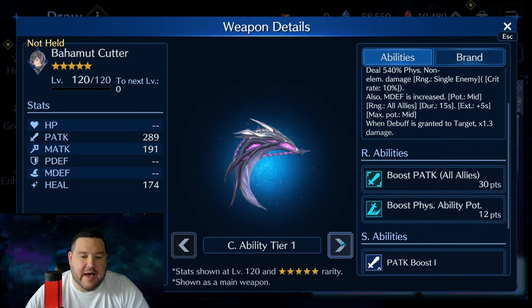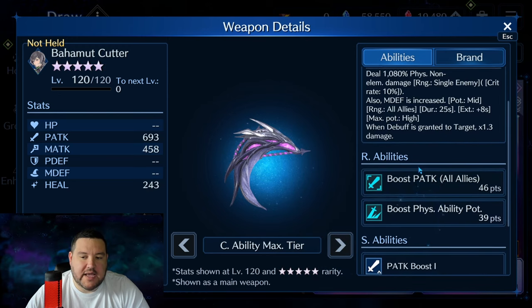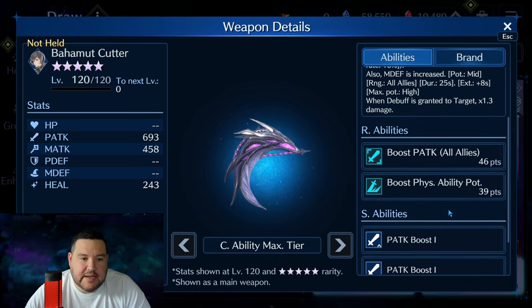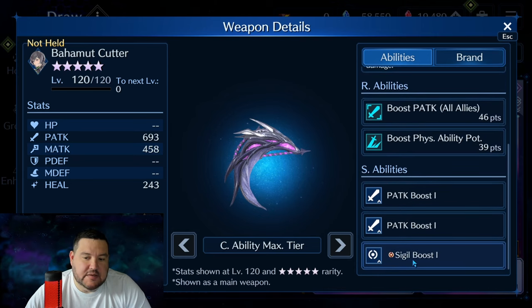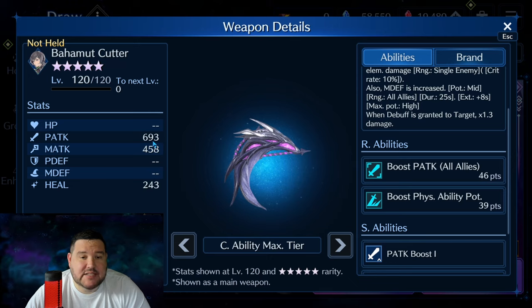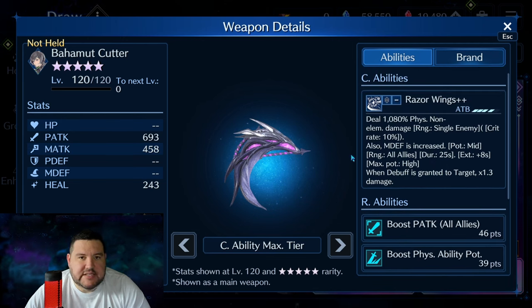The R abilities are also obviously very good — in line with what we expect from Limit Break weapons. Boost Physical Attack to all allies caps out at 46. Boost Ability Potency — Physical Ability Potency at 39. That is perfectly great. Circle Sigil Boost as well. It even has 693 Physical Attack at max, which is higher than Guide Gloves, which I think caps out around 670 something. So all around, this is just the single best physical non-elemental damage weapon right now that we've had in the game.